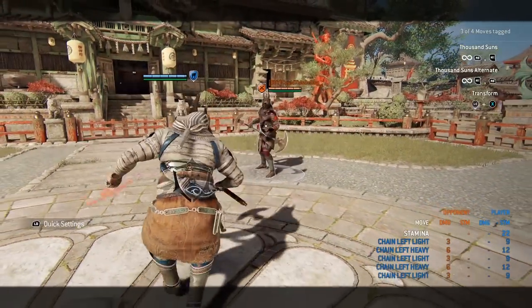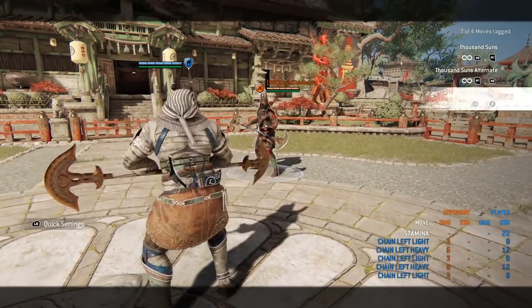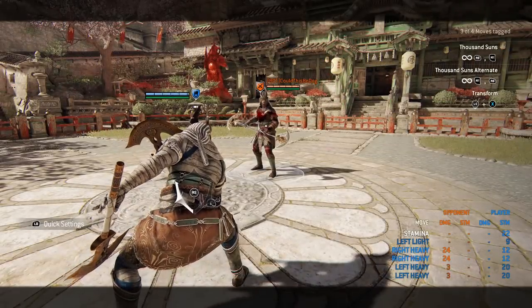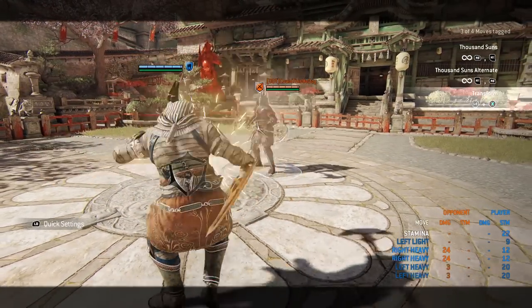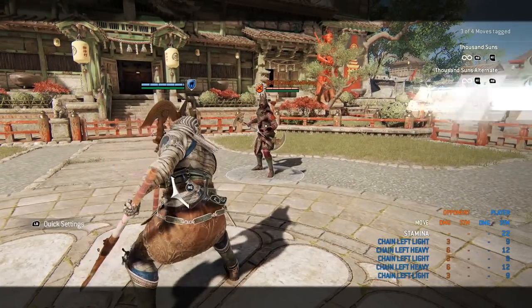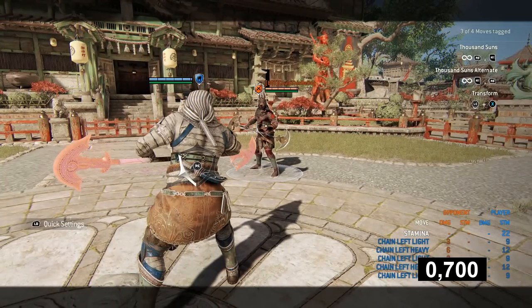Since Magi has two stances and a unique way to switch between the two, we're going to start with that. Holding backwards and pressing guard break lets you switch between staff and axe mode. Staff is your default one, and every time you un- and re-lock, that is the stance you will start in. Switching between the stances takes 700ms. The switch is not guard break vulnerable, but you do not have your guard up, which makes you quite susceptible to attacks.